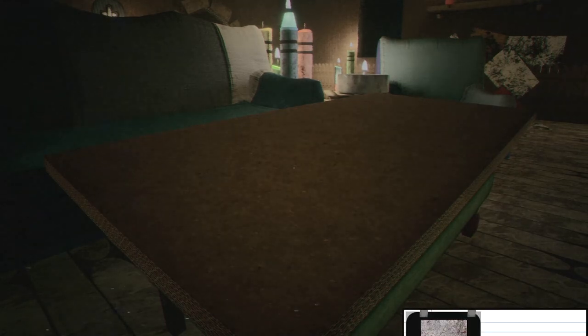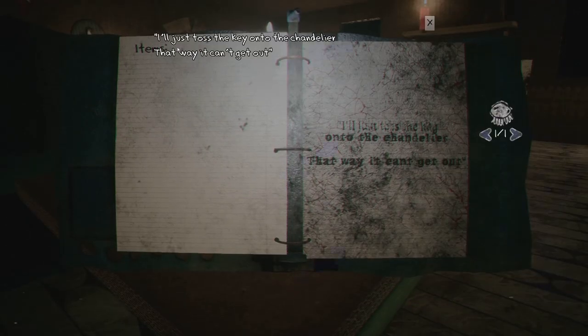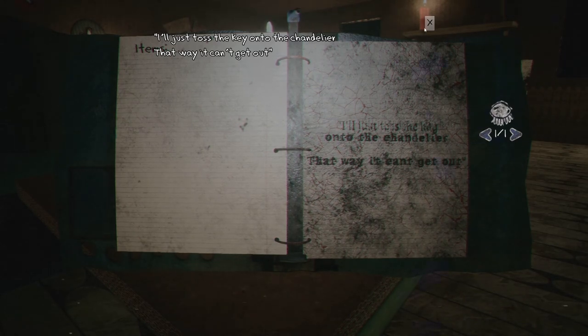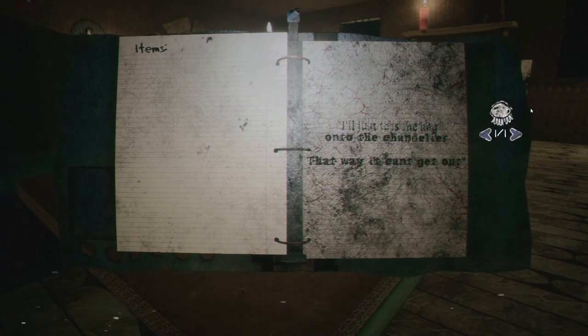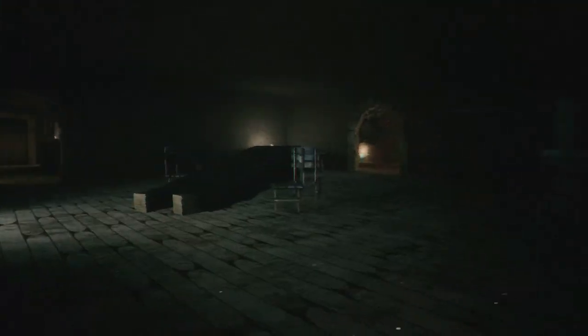There's a note — 'E for the note.' Gallery note key. It says: 'I'll just toss the key onto the chandelier. That way it can't get out.' I don't know what they're talking about here — 'that way it can't get out' — which seems a little bit spooky, because it's alluding to something trying to be kept in here. Let's keep exploring.